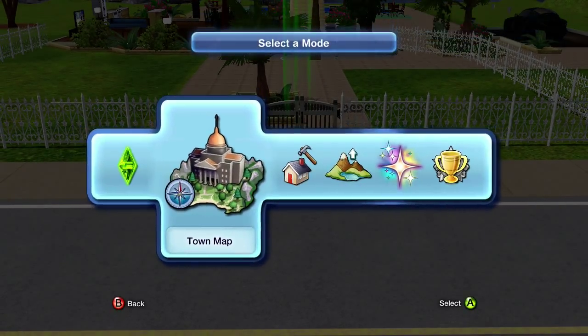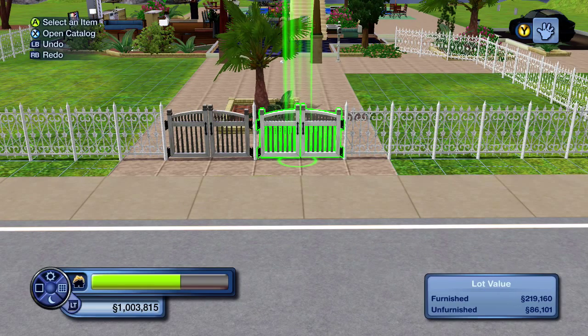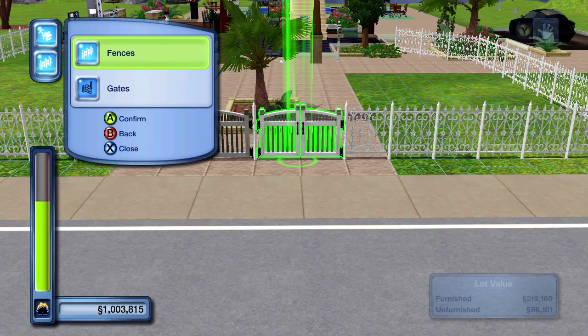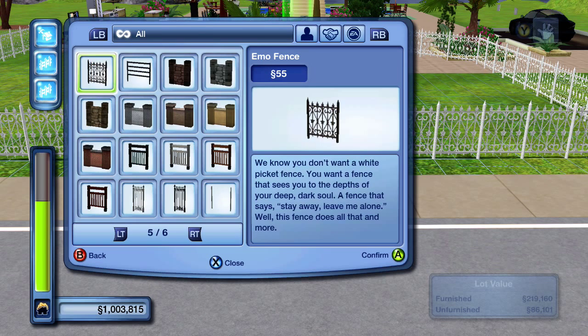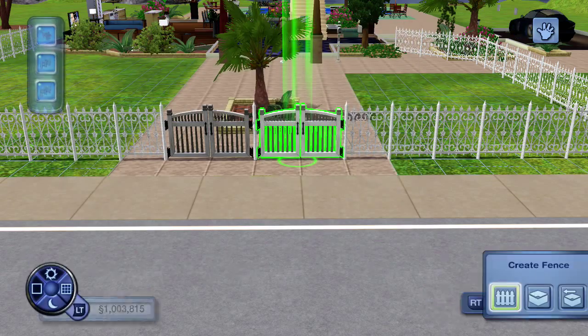So let's get started. First of all you have to go onto the build and buy mode. Then you're going to press X to open the catalogue and it's in the build section. So then you go into Fences and choose a fence. Now I would advise you to pick one of the uppercast fences, but it's fine if you can't afford it, because all the fences are good.